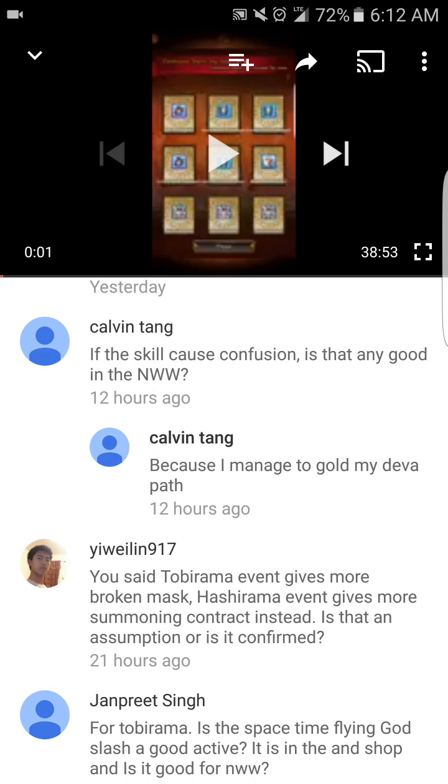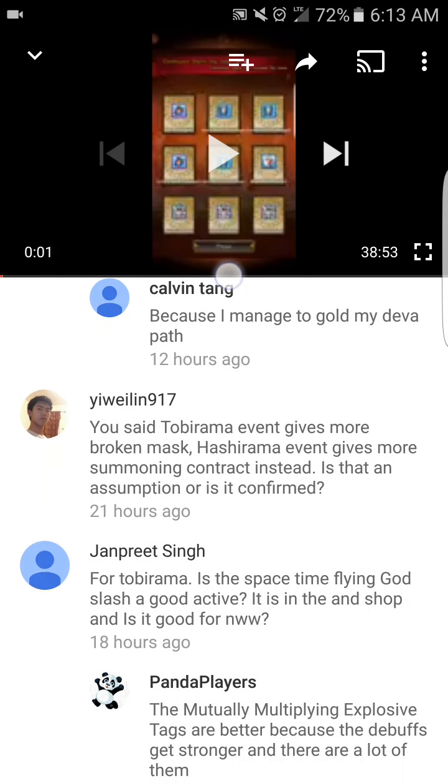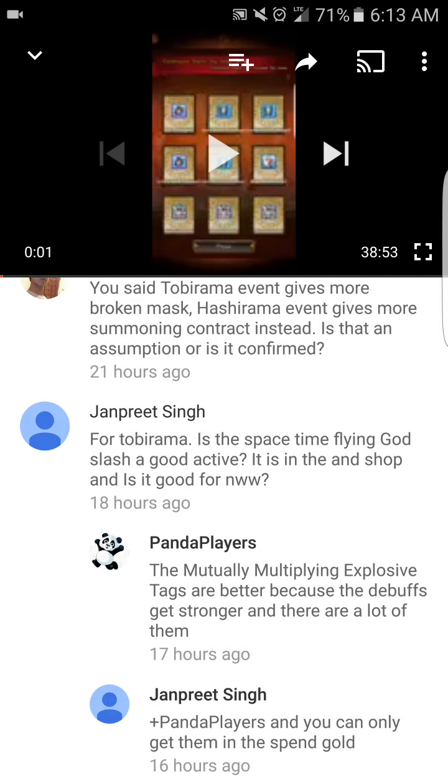The problem is that doesn't work anymore, because even if they're confused their ninjutsu attacks have been basically nerfed against each other — they won't one-hit KO AOE everybody. It still works with their taijutsu attack but even then just letting them live that long is very dangerous. So yeah, confusion while semi-useful is not very useful. You said the Tobirama event gives more broken mask and Hashirama gives more summoning contracts — is that an assumption or is it confirmed? From all the trials I've done during the Hashirama and Tobirama events, that's how it seems for me at least — I could be wrong for everybody else. I got more summoning contracts during the Hashirama event and more broken mask during the Tobirama event.